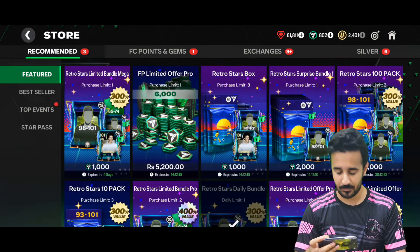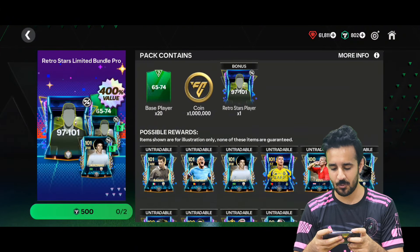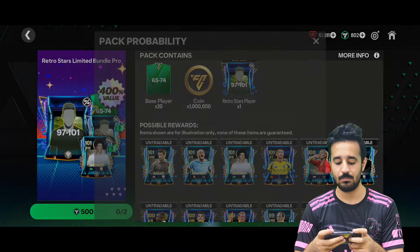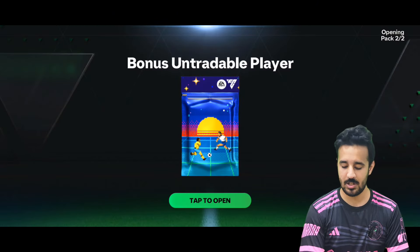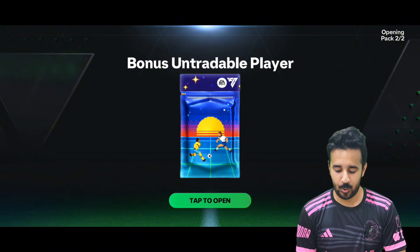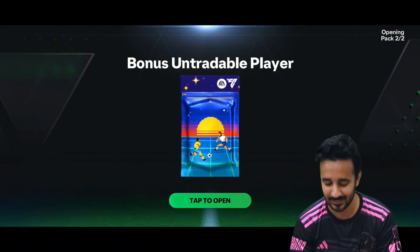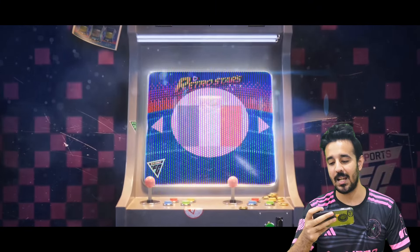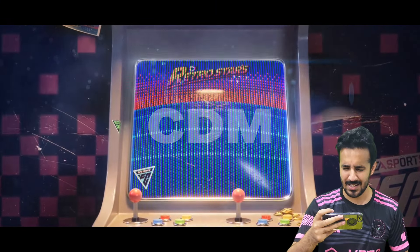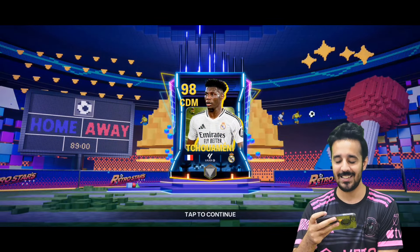Moving to the store offers — opening the 500 FC points pack. Ronaldo's chance is only 5%, really rare. Come on, you have to give me Ronaldo, you're my last hope! We get a walkout — a French CDM from Real Madrid. It's a 98 rated Tchouameni!